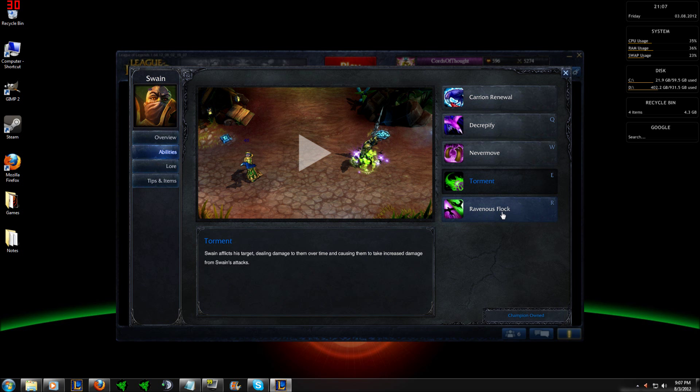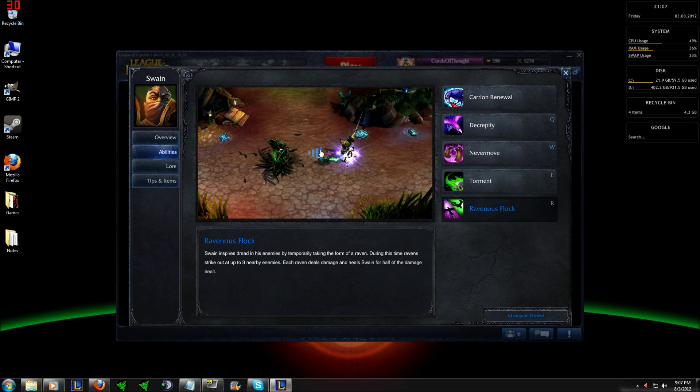Lastly, Swain's ultimate, Ravenous Flock. Swain transforms into a giant raven. During this time, up to three smaller ravens attack nearby enemies each second, prioritizing champions. Each raven deals 50, 70, 90 plus 0.2 magic scaling damage, and heals Swain for 75% of the damage dealt against champions and only 25% against minions. The cost of Ravenous Flock is increased by 5, 6, 7 mana each second, so using it sparingly and in short bursts during laning phase will help keep mana consumption to a minimum.